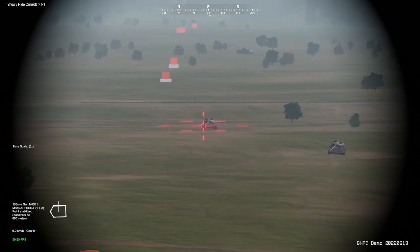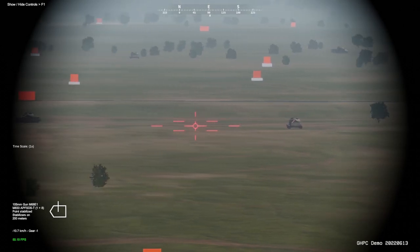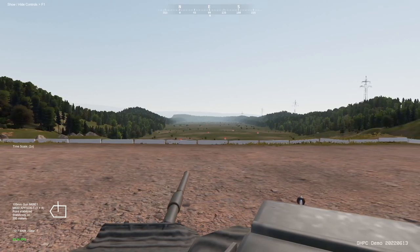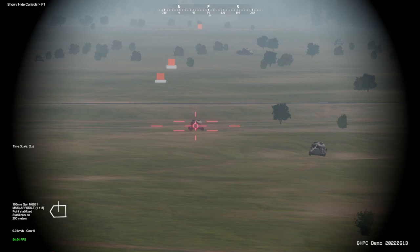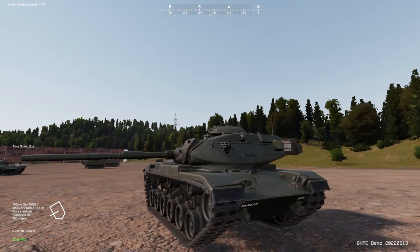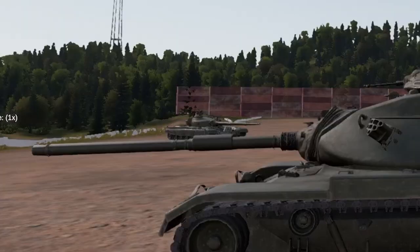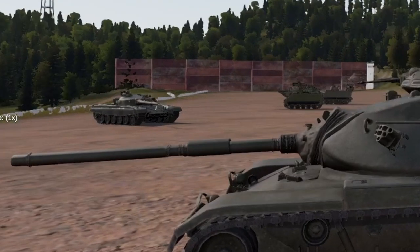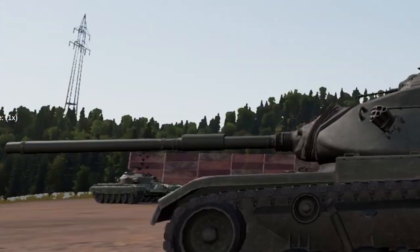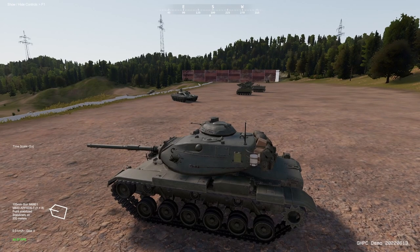You can also see this with range control — pressing Left Control + Scroll Wheel sets the range; now it's only 200 meters, and the gun looks like it's doing some weird stuff because it's tracking a point just 200 meters away. As for the vertical stabilizer itself — it's currently on. Pressing L turns the stabilizer off. When it's off and you move forwards and backwards, you can see the gun kind of shifting up and down. Pressing L again to enable the stabilizer and you can see it is perfectly level. That is the vertical stabilizer — the horizontal equivalent would be the directional or point stabilization.